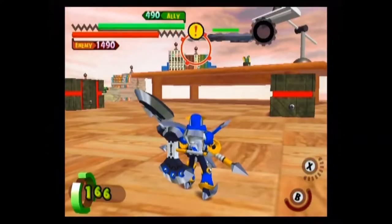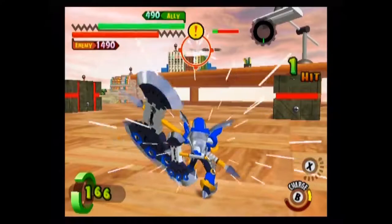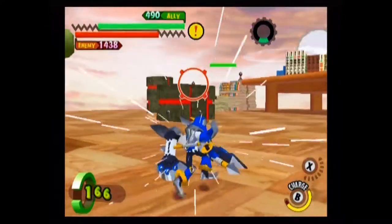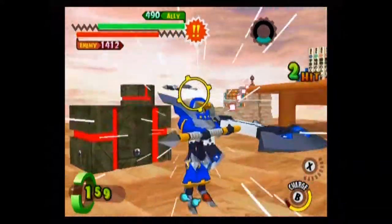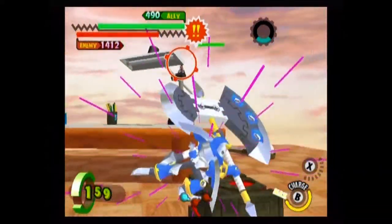His charged B attack is his ranged ability, where he hurls his Great Axe at his opponent. While slow, if it connects with an opponent it will do serious damage. It can also be used to block projectile attacks, to a certain extent.